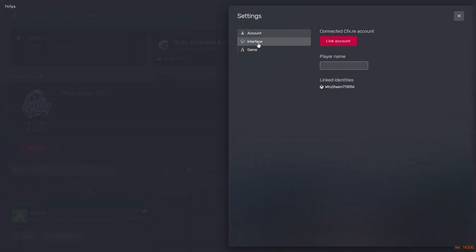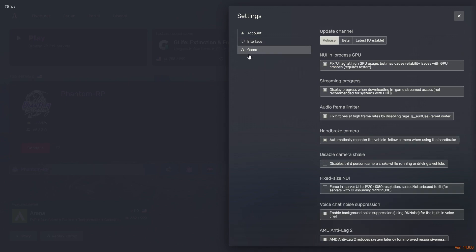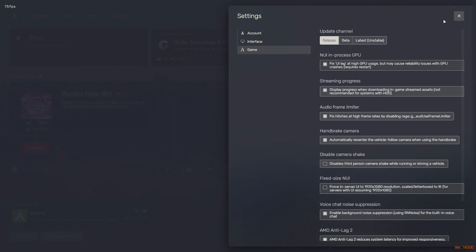Go back to the FiveM lobby, click Settings, then Interface. Disable the music and game sounds. Enable the top four options, and if you have an AMD GPU, you can also click AMD Anti-Lag. That's all for this section.